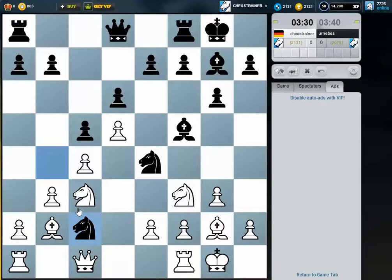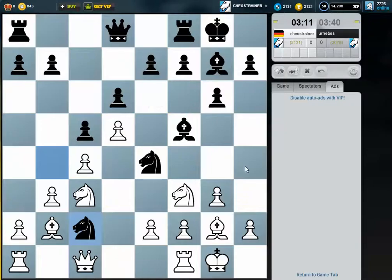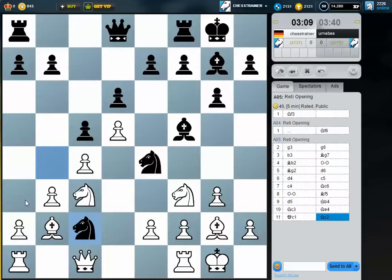I didn't see this one. If I take, he will take here with a knight, but is it really a problem? I might just return with a queen. What happened? Nothing, okay — so this would be an easy way. Maybe just taking, he takes here, I just go to d2 and he jumps back.